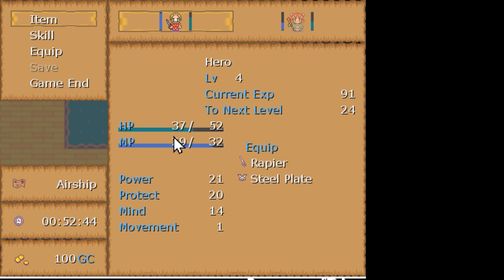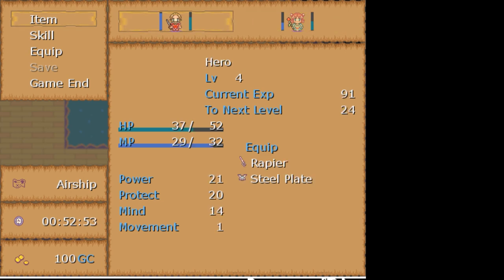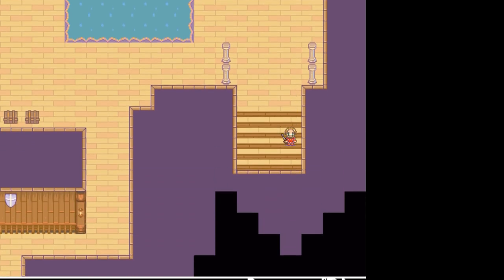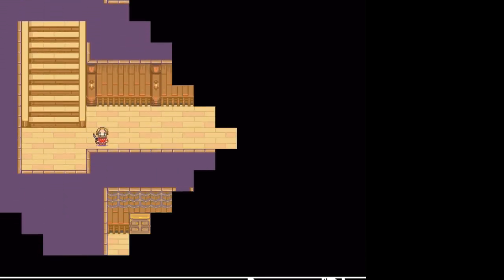What I'm worried about — I can see we're at 37 hit points, and our other character... is it 20? She's at half health, for God's sakes. I don't know that there's a way off of this level to go back where we came from. I think we're stuck exploring it, but I don't know if we're going to survive this.